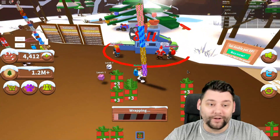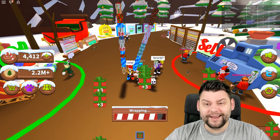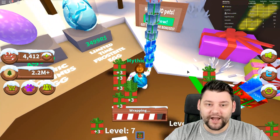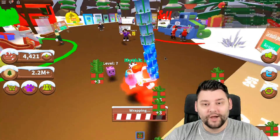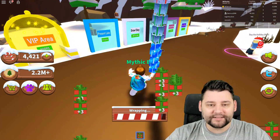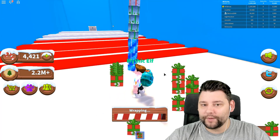There's so much to do at once right now. We've just got 2.2 million in the bank. We can now buy limited time frostbite eggs, which we might get some of - that'd be kind of cool. But ultimately, I want to do the obbies first because the obbies unlock other stuff in the game, like presents. So we'll go to the snow obby first.